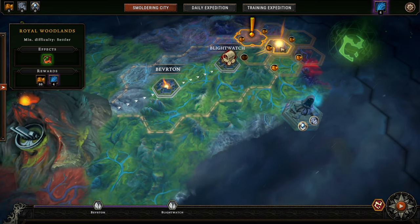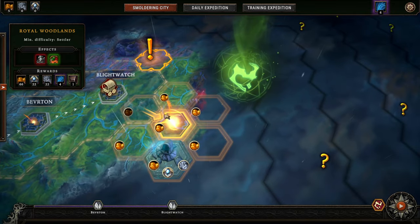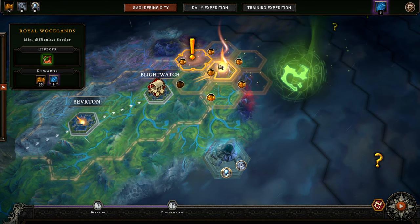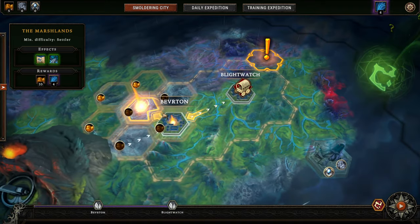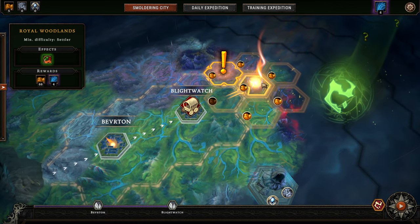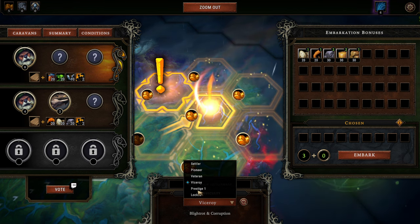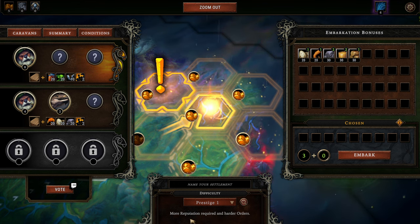I'm going to pick a third match in the Royal Woodlands. We're going to explore the other biomes here too, I promise. But I think it's just the best way to show you the progression curve when you're watching this third video series — you will notice the difference from series one to two to three best if we're playing always the same biome. We go down to Prestige 1: more reputation required and harder orders. These are the two things that we need to tackle. A Prestige run is always a tad bit longer than a regular one.